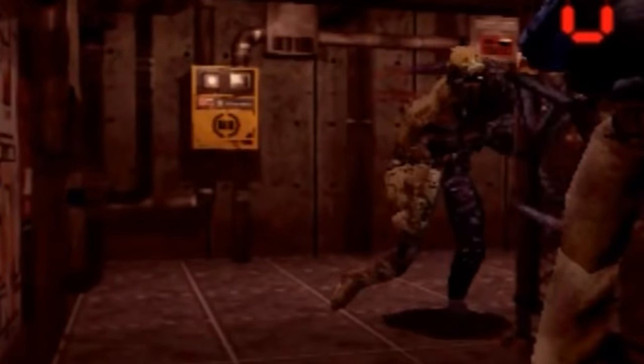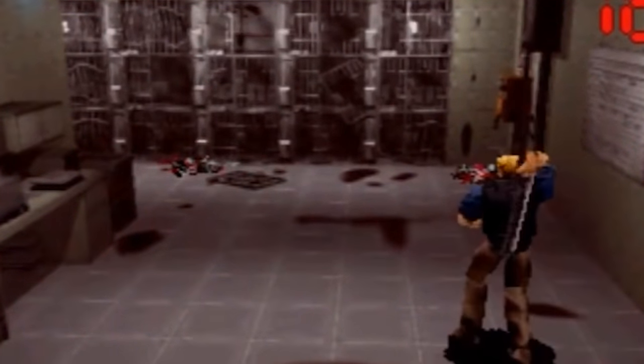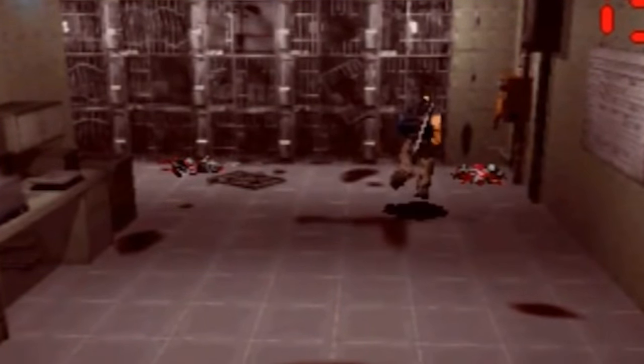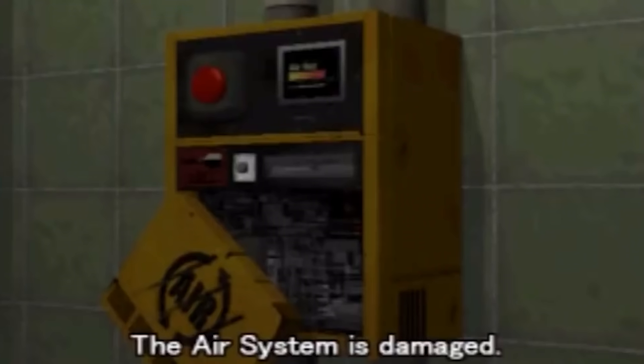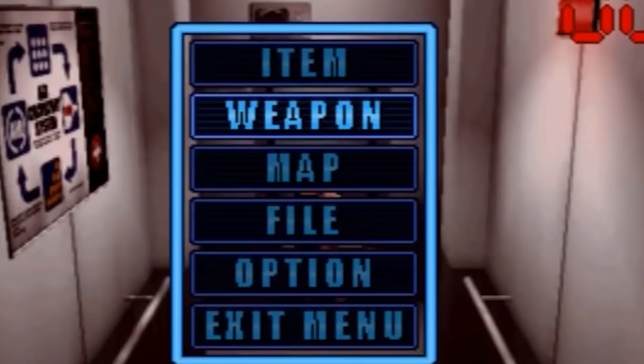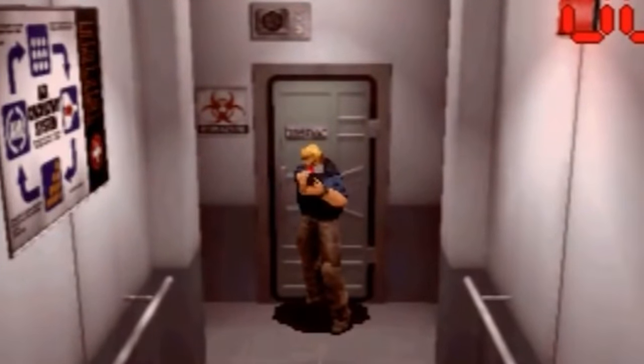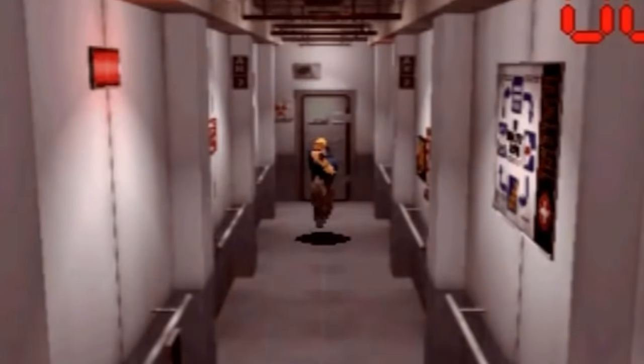In certain regions, yellow oxygen containers known as air systems can be used to refill oxygen an endless number of times. Deep Fear feels urgent due to the constant influx of adversaries and the limited air supply. You almost never take your time touring and exploring the facility, since you're always trying to avoid choking before reaching the next replenishment point.